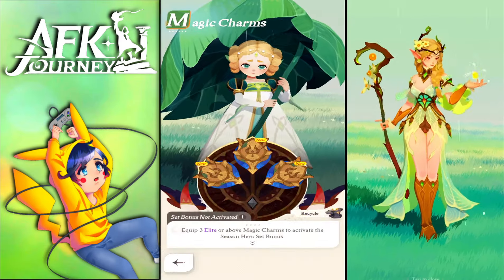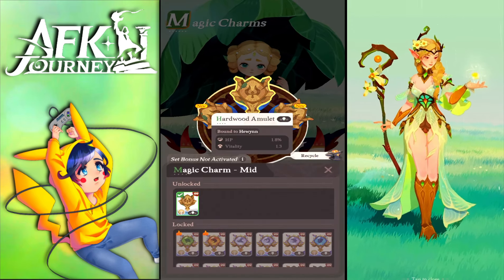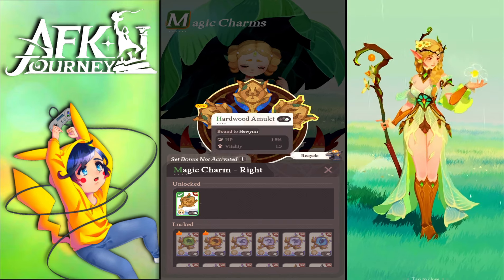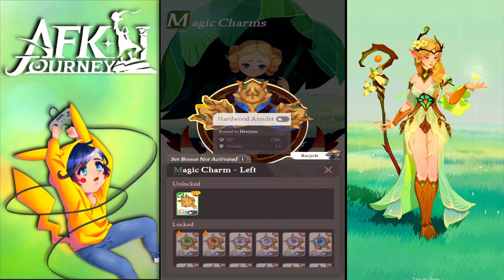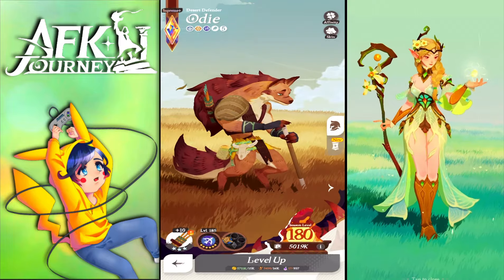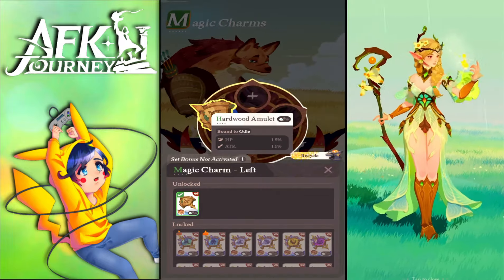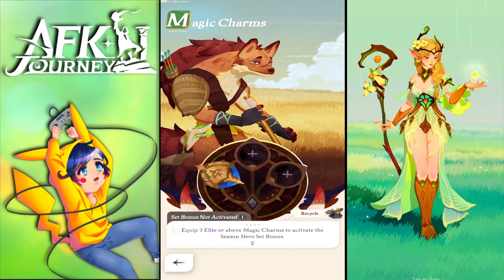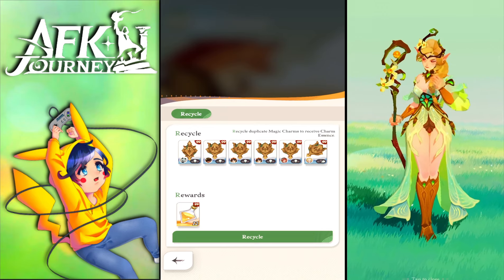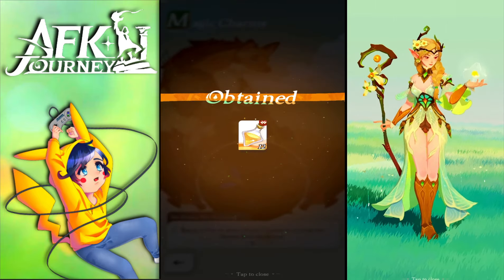With the set complete, it gives two extra attributes. The elite charm gives three stats, and better rarities give more — gold gives four stats, and the next tier gives five or six. You can upgrade all the way to mythic or paragon rarity, which gives a lot of stats.